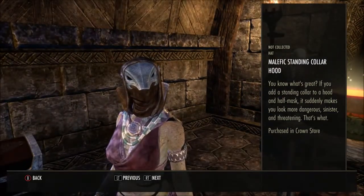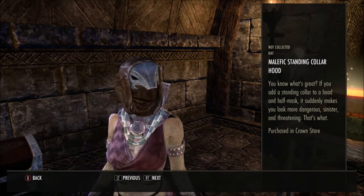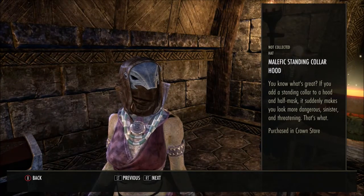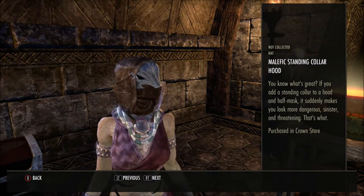What on earth is this one? The Malefic Standing Collar Hood — what is that? Now you need a long coat to match it. 'You know what's great? If you add a standing collar to a hood and half mask, it suddenly makes you look more dangerous, sinister and threatening.' Well, when paired with this outfit it looks ridiculous. I can see the collar — you just need a long leather coat with that.